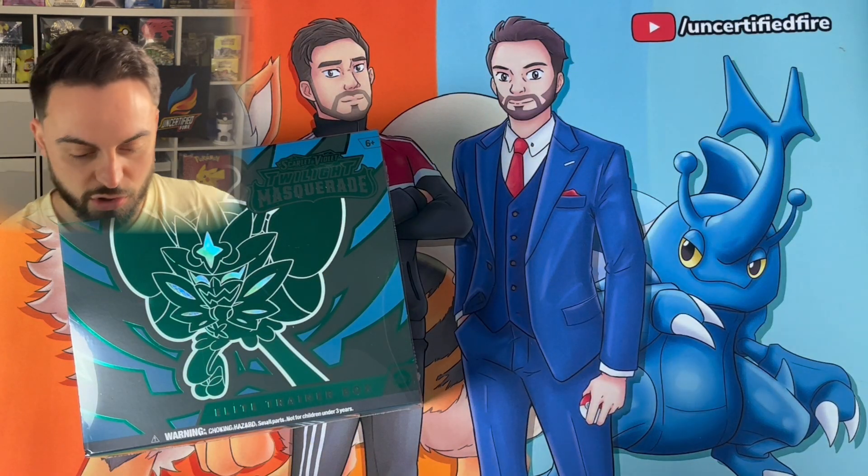Welcome back to Certify Fire. I'm Blue — no Red again today, he's still unwell. I just opened an ACE grading submission returns, and I'm very happy. I also have an ETB of Twilight Masquerade and a booster box which I'm going to open in the very next video, so let's get straight into this.